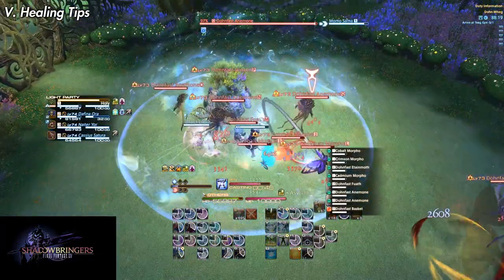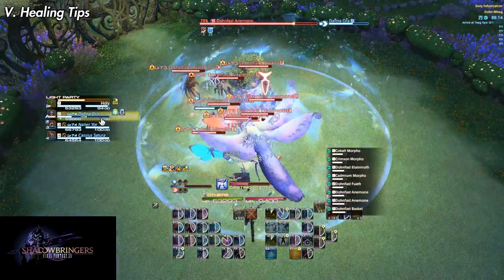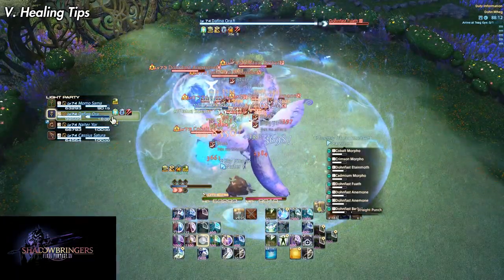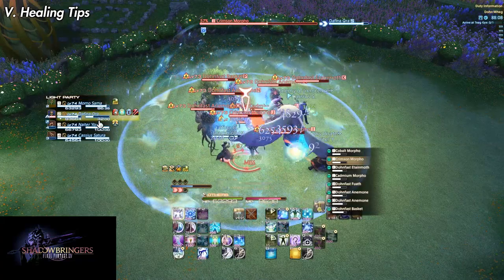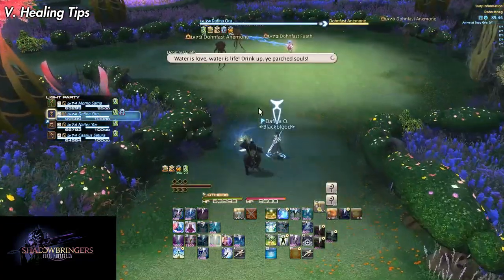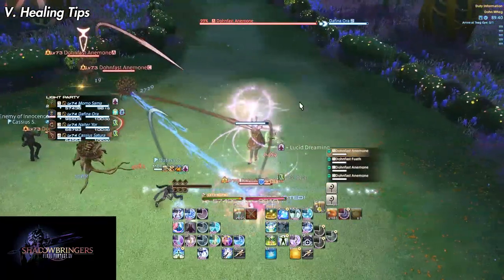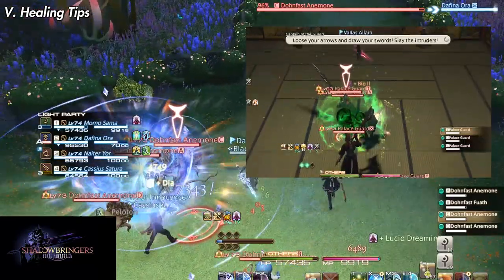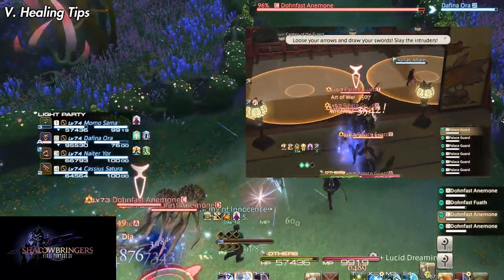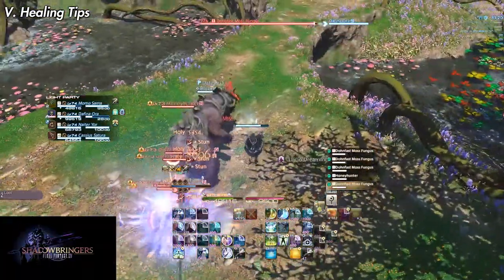It's a good habit to stick next to the tank when pulling regardless, because the faster you stop moving, the faster you can start handling the pull. If you're further behind during a pull, you'll waste precious seconds catching up before you can do anything. Once healing is established on the tank or you're waiting for the pull to stop, you can use actions like your DoT or other instant cast actions like Art of War on enemies to get a head start on killing them. Just be sure you don't use Holy before a pull ends.